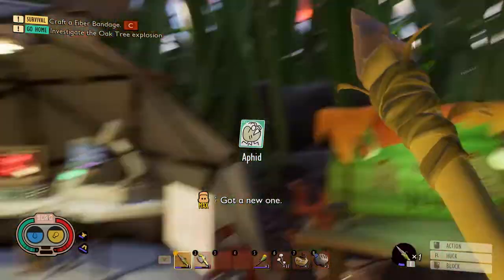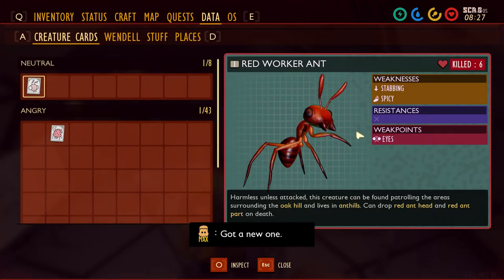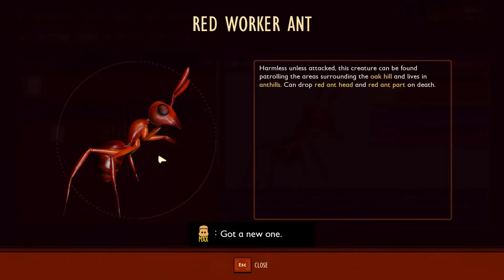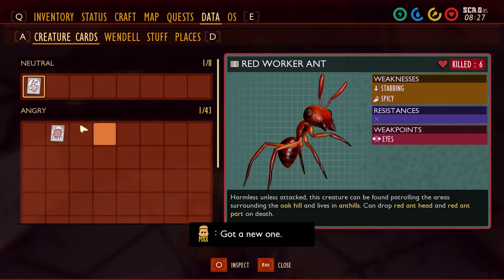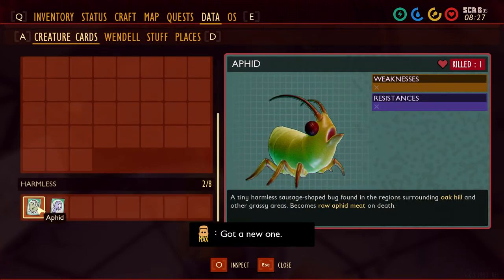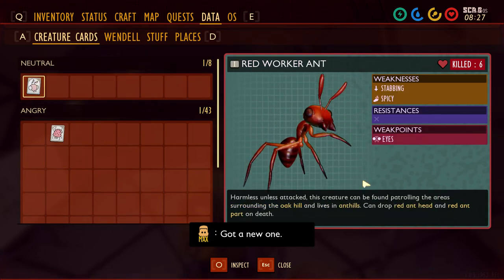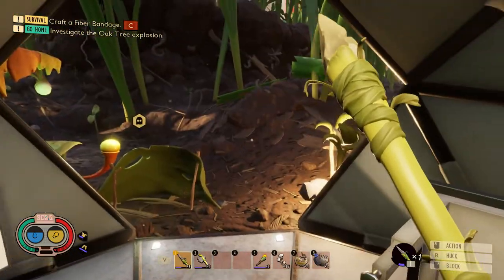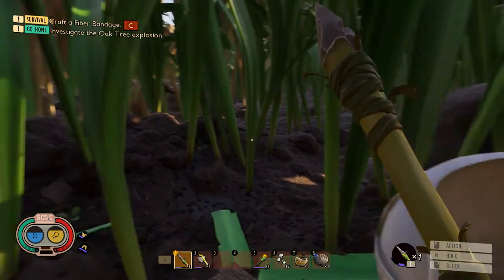Let's check out these peeps — I want to check the red ant worker. The weak spot is the eyes. Their weakness is stabbing, so my spear is dealing more damage. This is good — so we gotta go for the eyes.